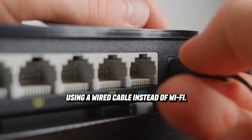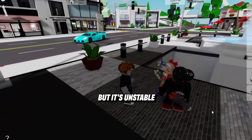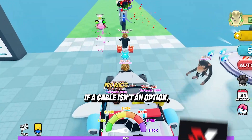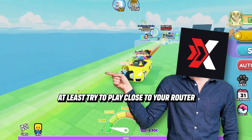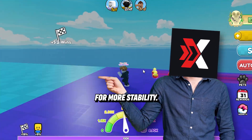Now, about your connection. Whenever possible, play using a wired cable instead of Wi-Fi. Wi-Fi is convenient, but it's unstable and can cause spikes that ruin fast-paced games like Roblox. If a cable isn't an option, at least try to play close to your router, or use a 5 GHz network for more stability.